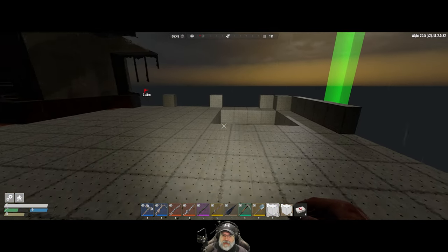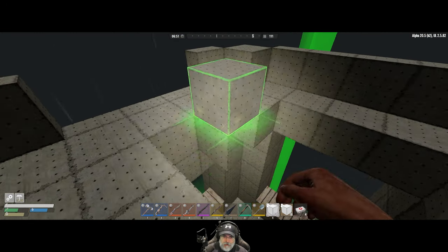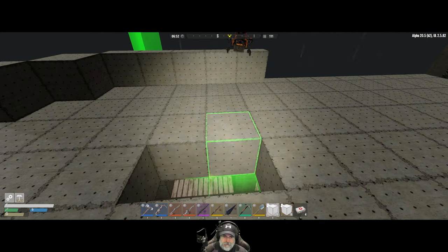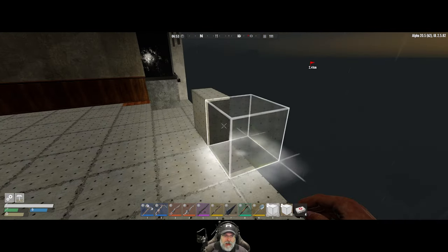We've got 129 concrete blocks here - let's finish out the floor. I have a plan that I will share with you on how I believe things are going to come together here. All right, the floor is finished - fan-freaking-tastic! Now I believe we want to come along here and put another row.